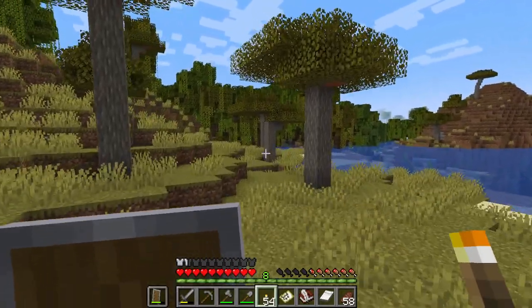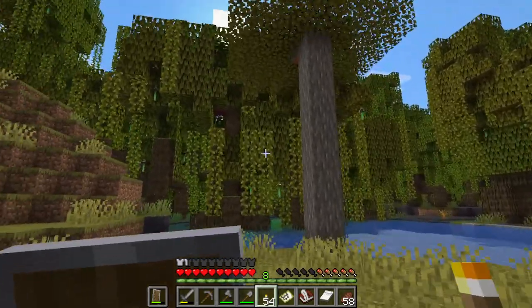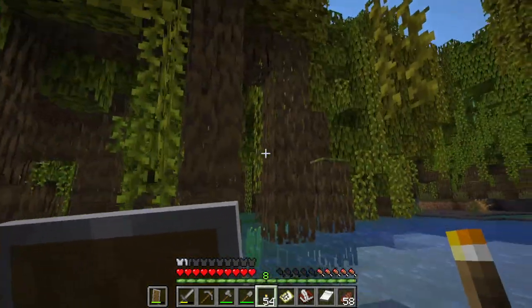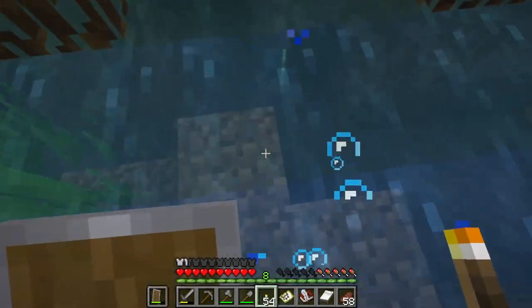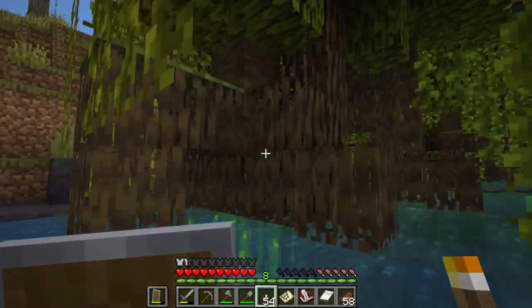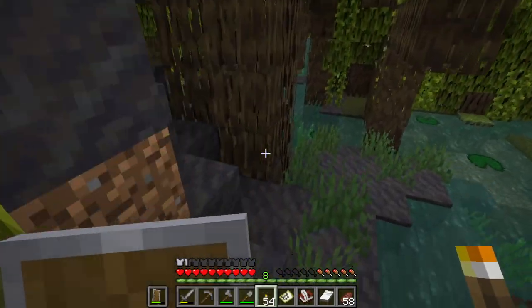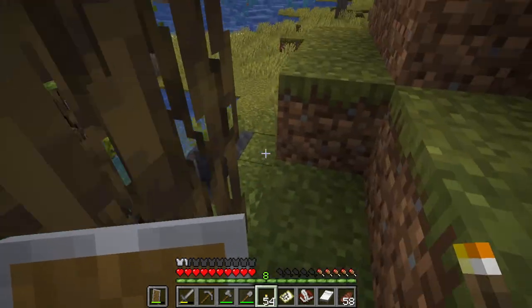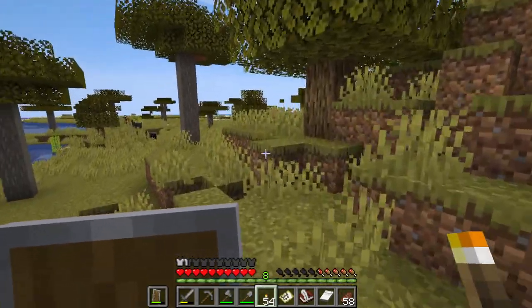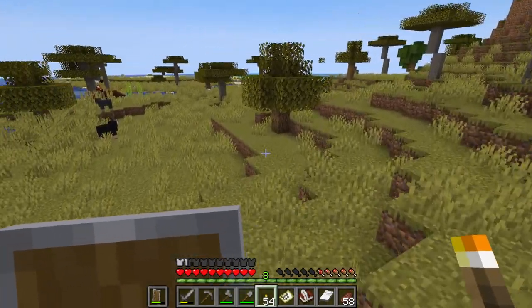While collecting acacia saplings I spotted a mangrove swamp and I do want some mangrove propagules so I can grow those trees too. I grabbed some propagules — really glad I found this. But now I really have to head back otherwise I'll never find home, and I'm also dangerously close to running out of inventory space. We have the propagules and acacia saplings so we should be all set.